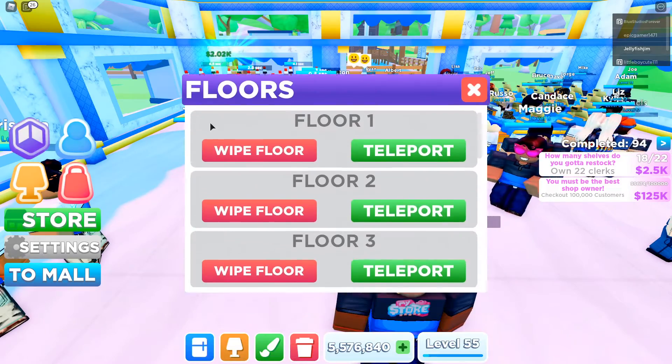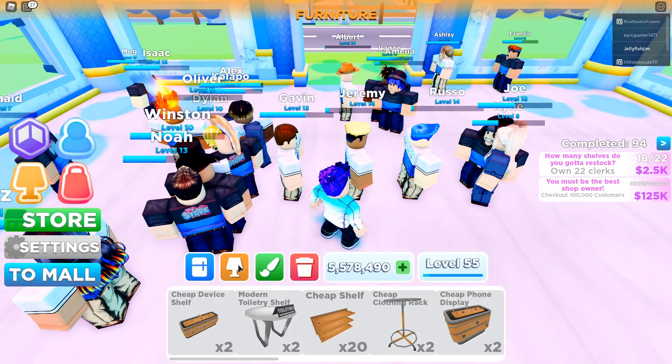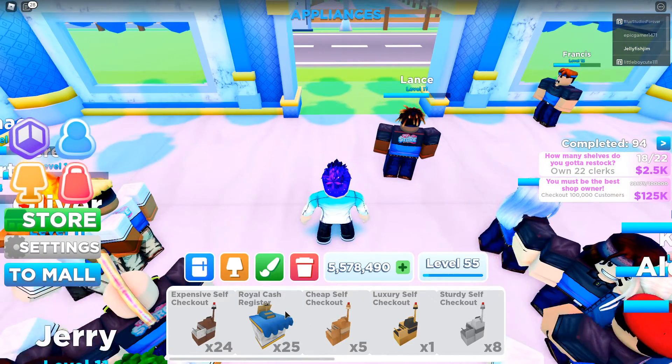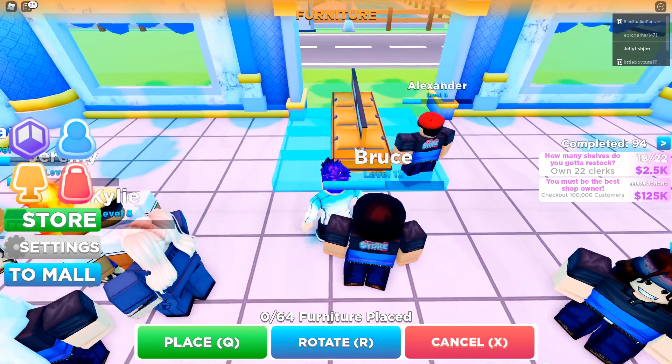What we're gonna do is just wipe this floor real quick — boom, goodbye customers. Now what kind of layout do we want to go with? Everyone went with this kind of layout. Where is it? Where are my items? Oh there they are — cheap computer racks.